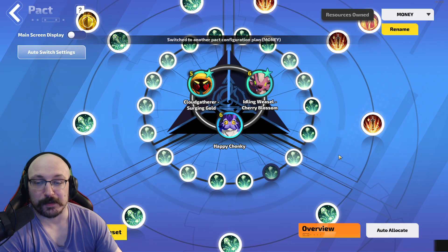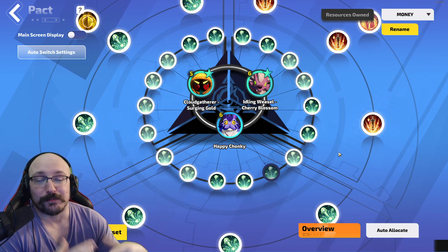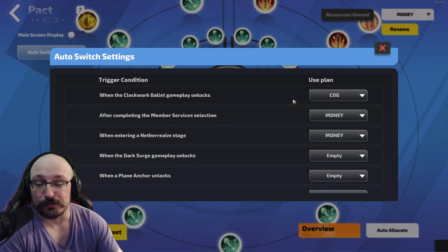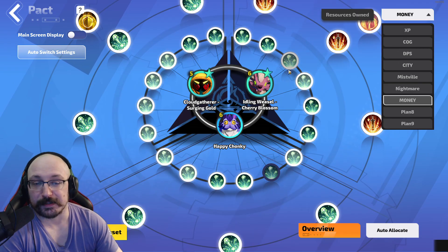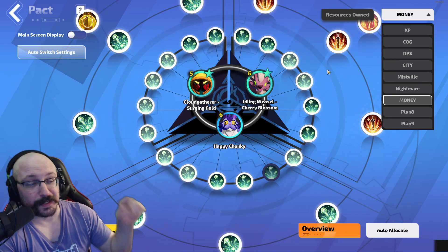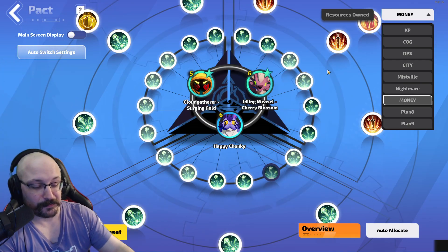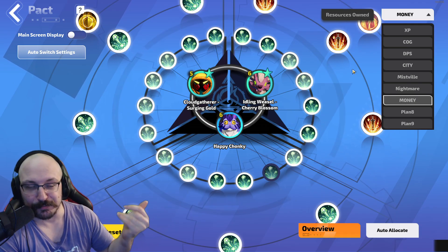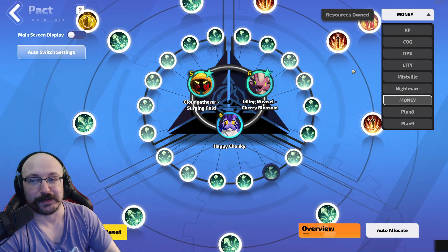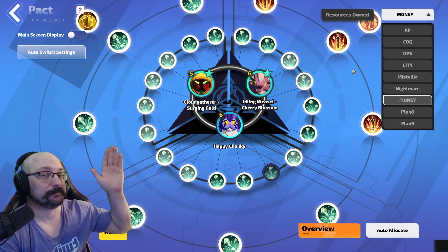Let me know if you guys have any questions in the comments below. Once again, if you want to get the auto settings you do have to get the battle pass, and I believe that gives you a whole bunch of extra plan slots as well. You can also bind these to hotkeys on your computer — I have mine bound to my numpad buttons, so number one is XP and number two is cog. Previously in past seasons I would just switch manually whenever I needed to, but now you don't have to do that. Hopefully this video helped you out — we'll check you next time, see ya!